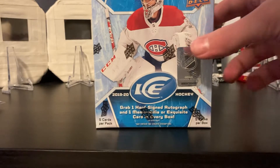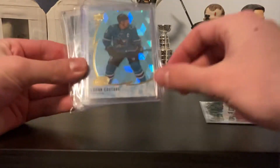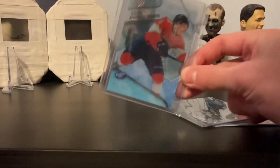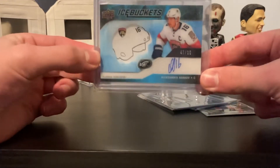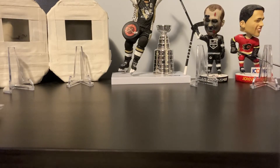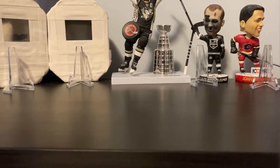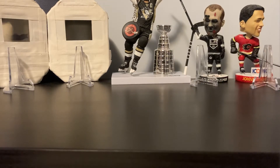So what can we expect in Upper Deck Ice? We'll get a few green parallels, one every pack usually. If we're lucky we'll get one of these ice cubes, which is numbered to 140. Of course we are hunting for ice premier rookies — this is numbered to 499 — and you are guaranteed one auto, so that could look like an Alexander Barkov ice bucket. I also have a new setup with new card stands, a new background with some bobble heads, a Sidney Crosby with a Stanley Cup, and I can now rip my first box with the beer league breaks box cutter.